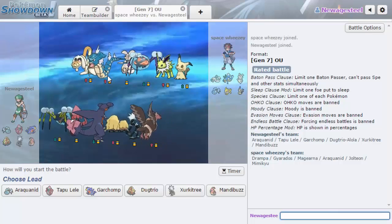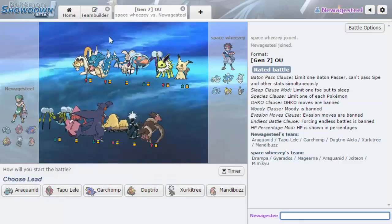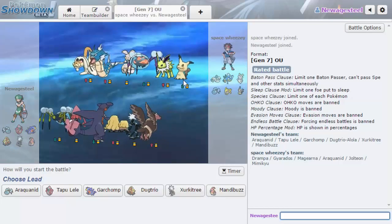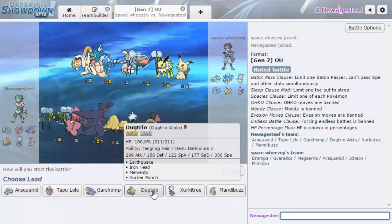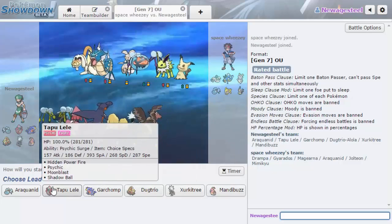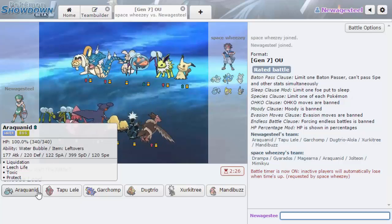I don't really like this team, and I realized we don't have rocks, so that's a little unfortunate. His team is fairly slow other than Jolteon. Mimikyu is faster too — Mimikyu could kind of be a problem. It doesn't have any STAB to hit me with, but I also have Dugtrio for that which outspeeds it — which could be nice with Iron Head.